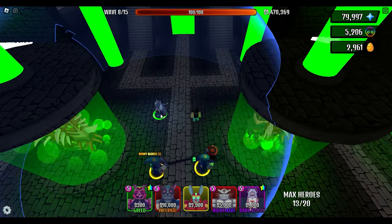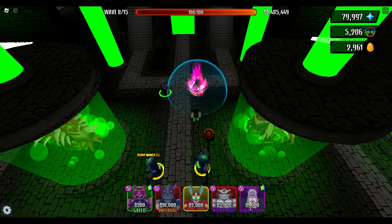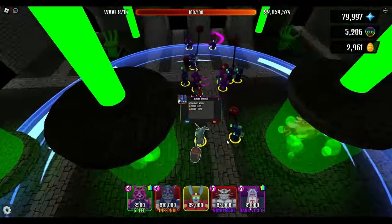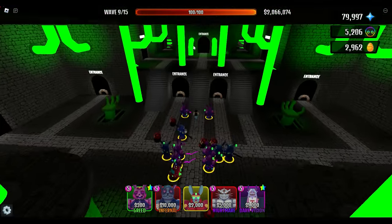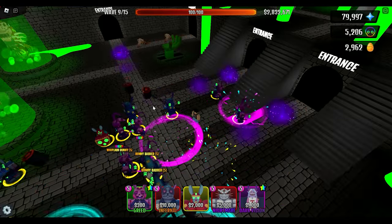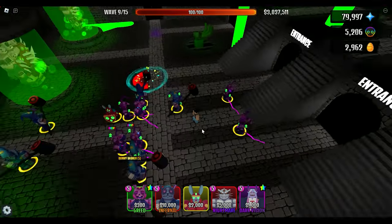We'll put some Rat Gods in the back — you're not the star of the show, but we do want your boost. Look at this range though — it's 70. Are you kidding me? Whiplash Bunnies — I should probably put them up there, but it doesn't really matter. The Little Crawler is only 48,000. So what are these Bunny Bashers doing? 41,000.